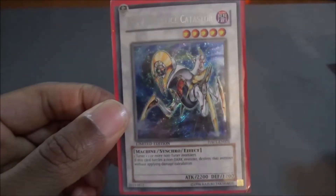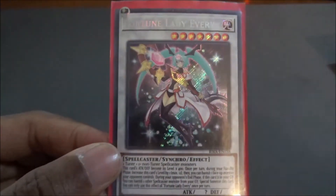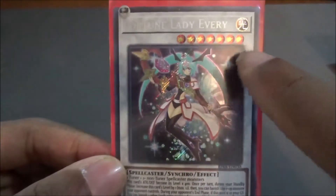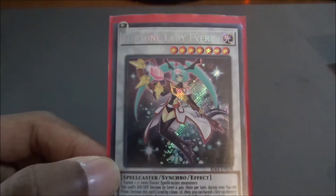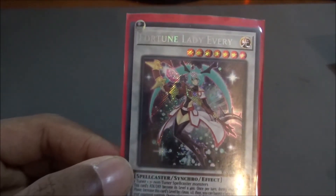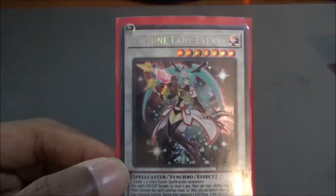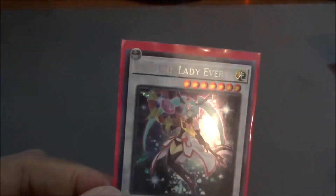Moving on to what we actually have as our Synchros. We start off first with Ally of Justice Catastor — just an easy out, really cheap to get, especially now that Duel Devastator is a thing. Basically, if it battles any monster that's not dark, it destroys it without applying damage calculation. Moving on to our key Fortune Lady Synchro card, Fortune Lady Everee — another Fortune Lady card, so she gains levels and about 400 attack per level, starting off at 2800. During your standby phase, this card's level increases by one, and when that effect happens, you can banish one face-up monster your opponent controls. Then during the end phase, if this card is in your graveyard, you can banish one spellcaster monster from your graveyard and then special summon it.